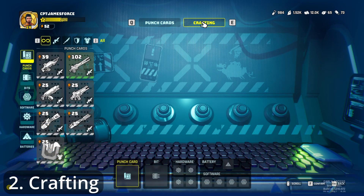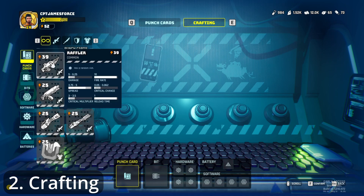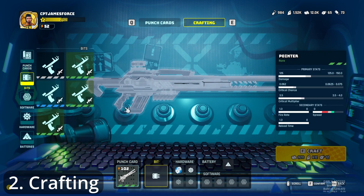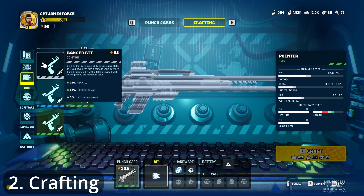The second part of this update is to do with the crafting system. Once you actually unlock the punch card and go into crafting, you have the ability to make the punch cards into a craftable item. The very cool addition here is this 3D upgrader, which actually helps show you what the gun looks like — useful for seeing how cool it's going to look before you make it. Crafting parts have been totally changed as well; they're now replaced by bits, which are these things here on the left.